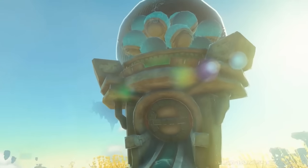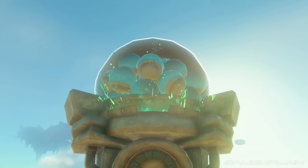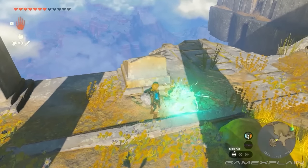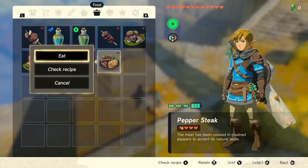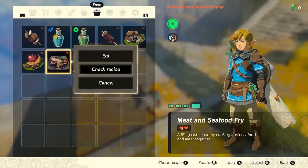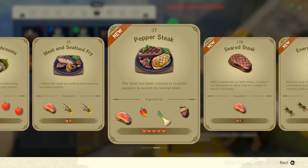Those green vials are confirmed to be batteries. In another cooking scene using the one-time-use Zonite cooking pot, the player opens the cooked items menu, which reveals a recipe menu — meaning Link now has recipes. No more Googling recipes; they'll be saved in the menu, possibly unlocked through recipe books found in the game.